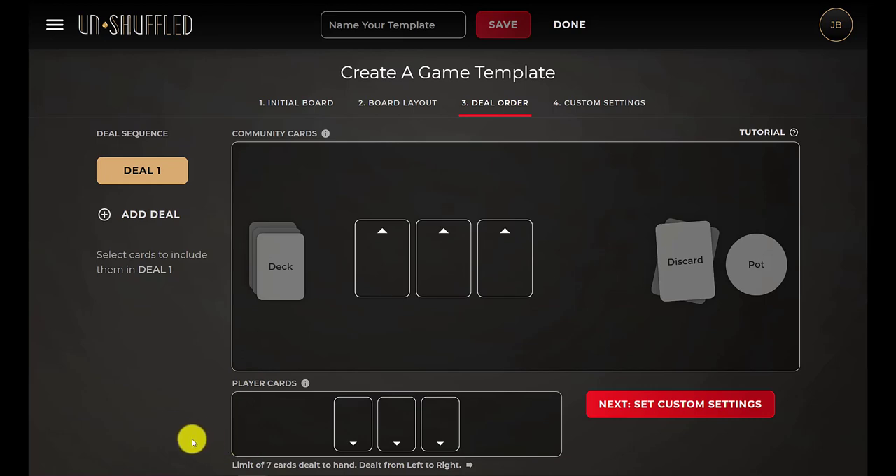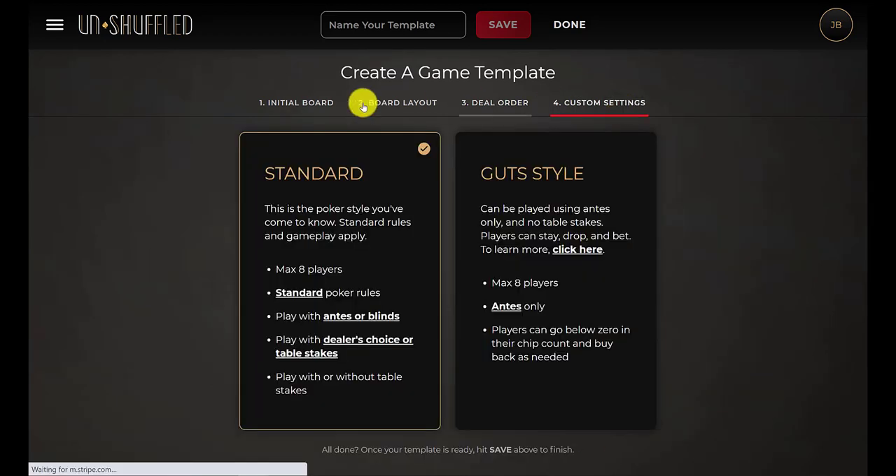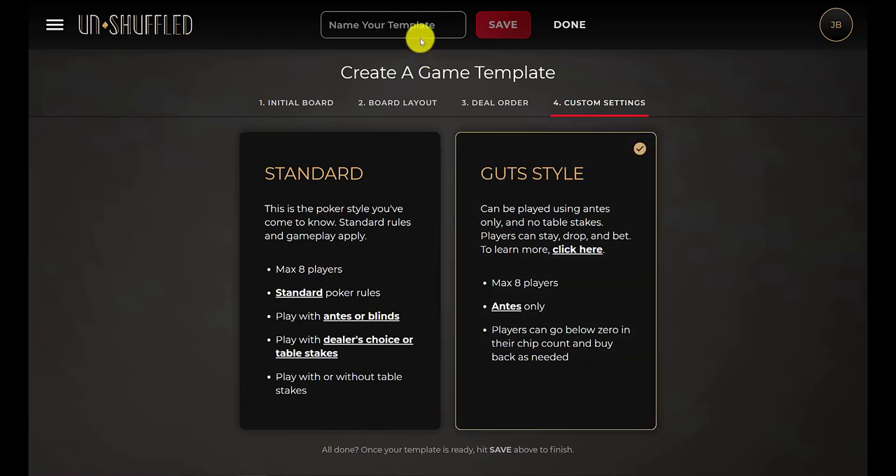Next, we'll go to the deal order. I am just going to deal the player hand cards first. I'm not going to deal these center cards because there's a chance we won't need them. Then I will go to custom settings, select gut style, and then name my template. I've already created this template, so I'm not going to go ahead and name it.